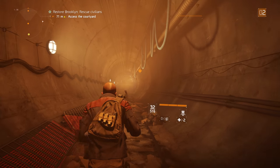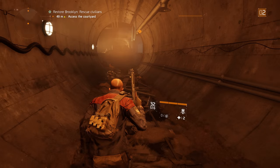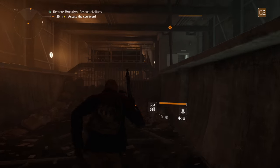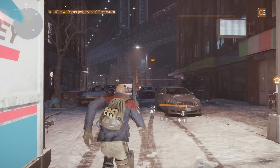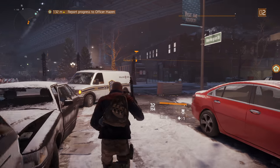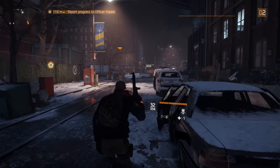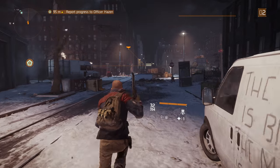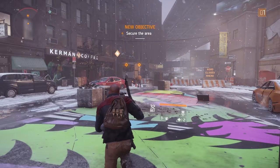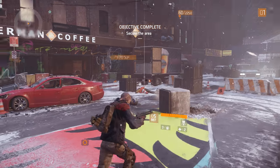Back when it was first released in 2016, The Division was a divisive release. On the one hand there were claims of a downgrade from its initial reveal trailer. On the other, it's striking how vast the Snowdrop engine's feature set actually is. Volumetric fog effects, real-time reflections, object physics and even parallax occlusion maps help anchor this post-apocalyptic Manhattan as something real and believable. The terrain isn't just a wasteland of derelict cars either. Factor in the beautiful snow particle effects and lighting, there's a vibrancy to the map that dodges the grittiness we see in most apocalyptic shooters.